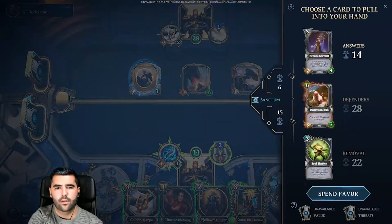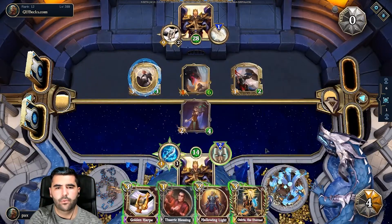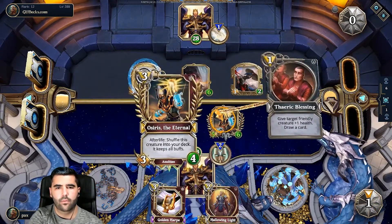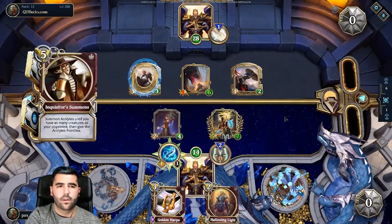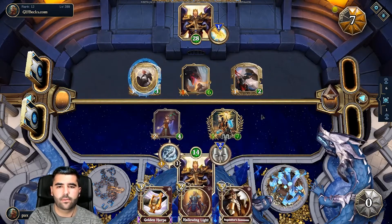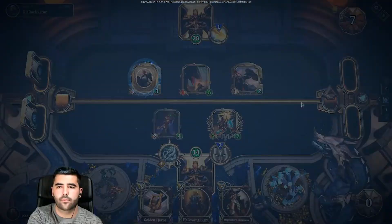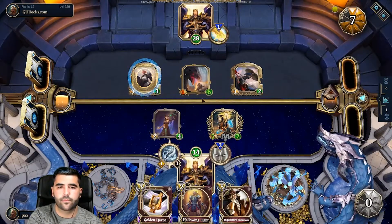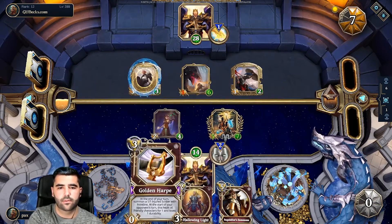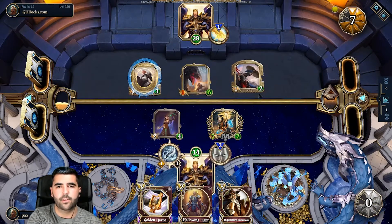Actually I think this is even better — we do this, remove the durability, put this one on, give it plus one health. Next time we'll summon the Acolytes. Even if he goes face we'll just summon the Acolytes. We need to give it Frontline — that's the issue. If he's clever he's just going to keep going face.